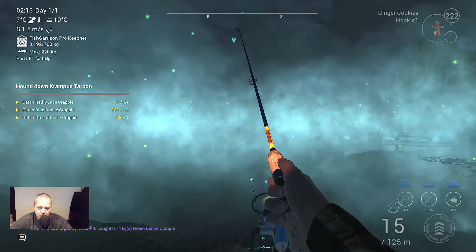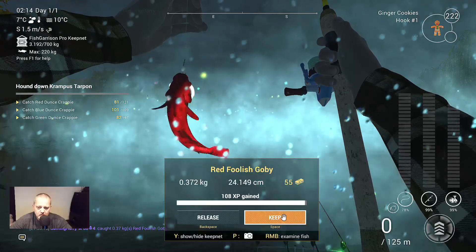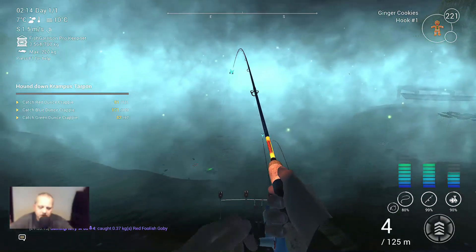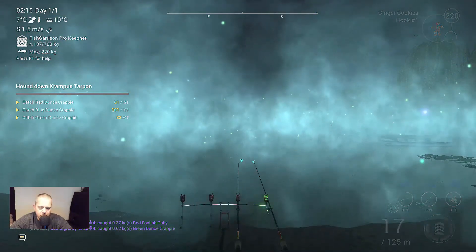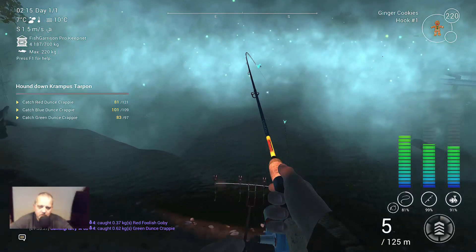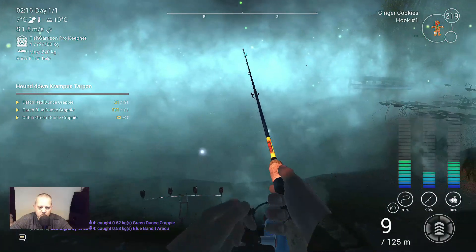This is a small one again that I don't need, but that's not a problem. We get rod number 2 — as you can see they bite like crazy. This is another crappie, a green one. Now we will get all the rods because I am afraid to lose a fish. This is not a crappie, this is an aracu — it doesn't matter, we need them in the next mission. And rod number 4 — this is a blue crappie again.